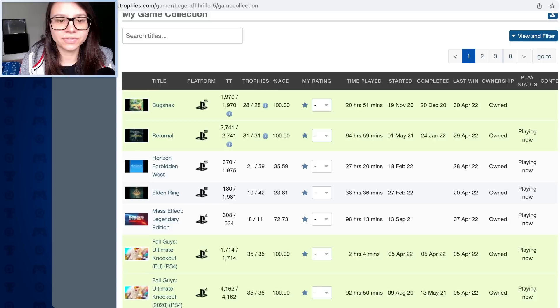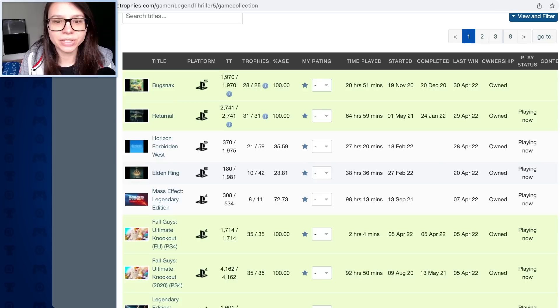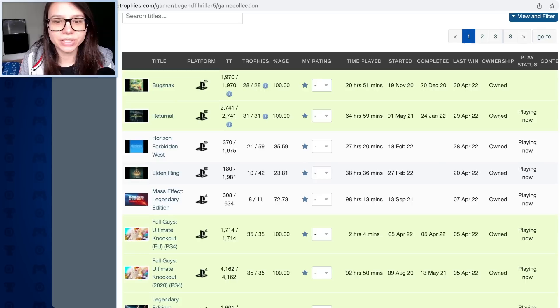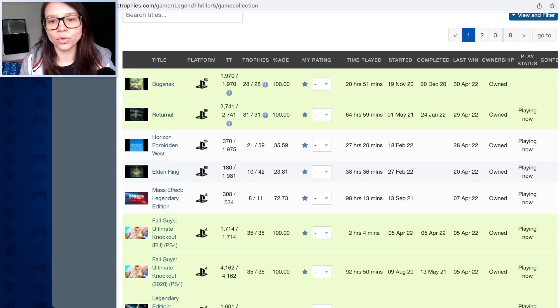My platform summary is something I find quite interesting - let's dive into this. There are so many stats it's almost overwhelming. You can see how much time has been played - that's interesting. I wonder if they managed to pull that from PlayStation. 20 hours and 51 minutes playing Bugsnax - what a time that was. When I started it, when I completed it. It knows I'm playing Returnal now.